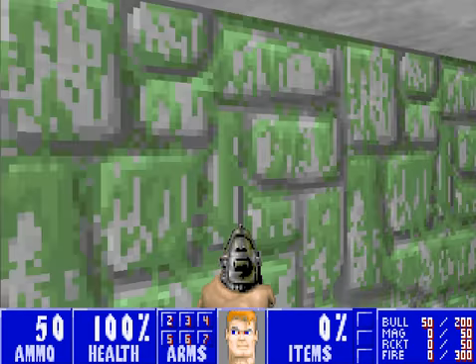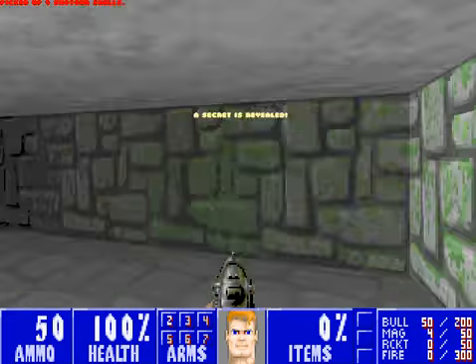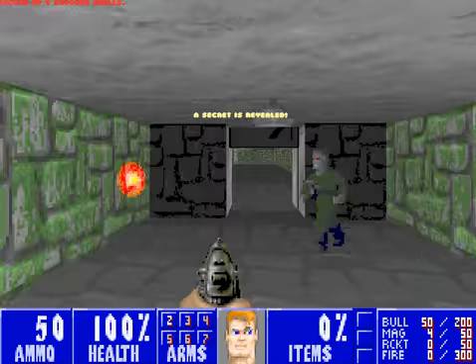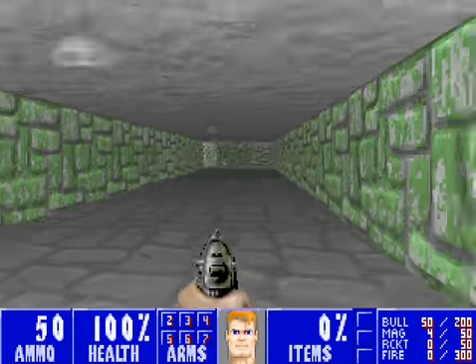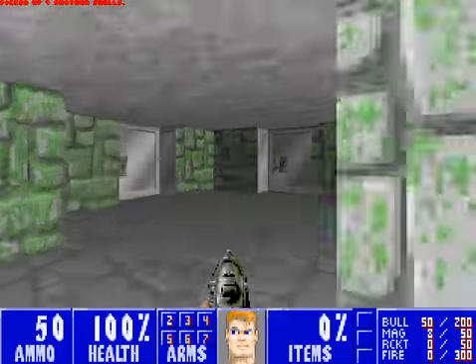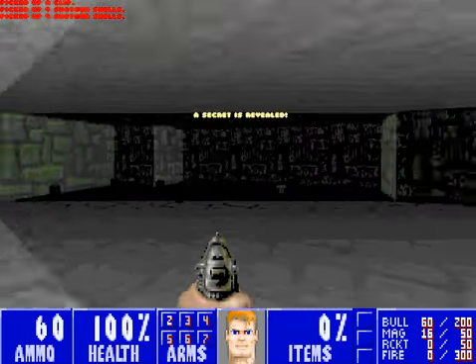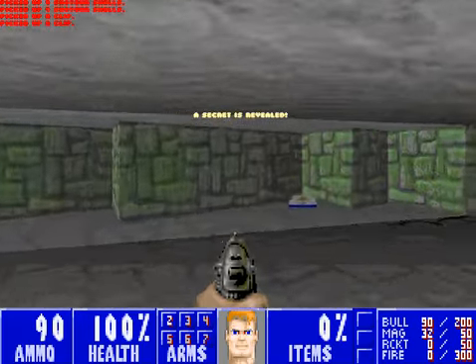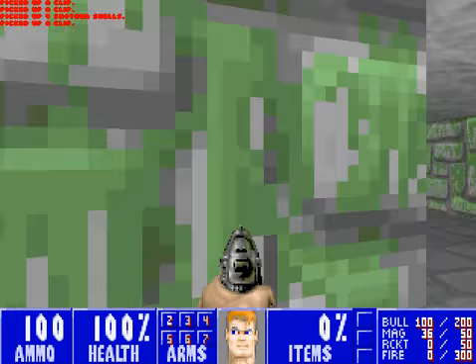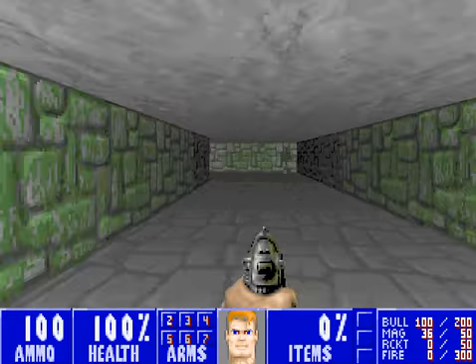Here we go. Go this way. Open this up. Go this way. Grab that. Go inside here. Grab this ammunition.